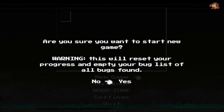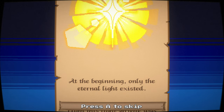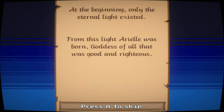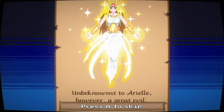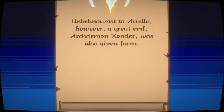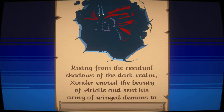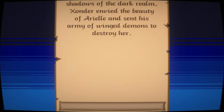Starting a new game — warned it will reset progress and empty the bug list. The opening scroll begins: "In the beginning only the eternal light existed. From this light, Ariel was born — goddess of all that was good and righteous." Ariel appears on screen. "Unbeknownst to Ariel, a great evil — Archdemon Zonda — was also given form." Zonda arrives, rising from the residual shadows of the dark realm, envying Ariel's beauty and sending his army of winged demons to destroy her.